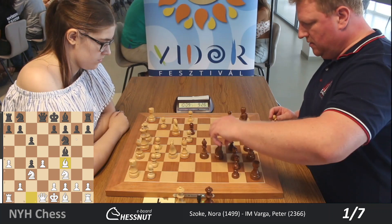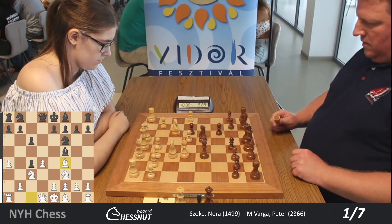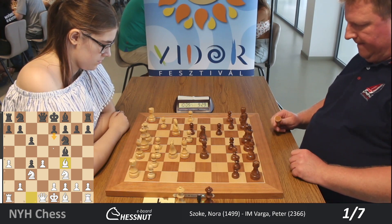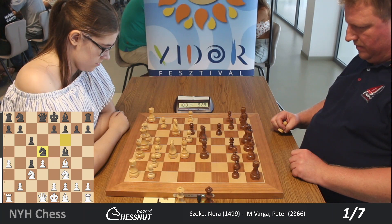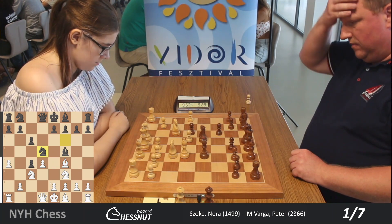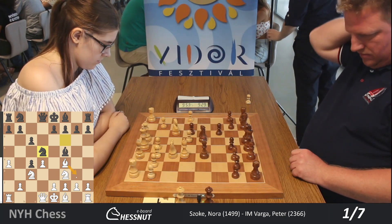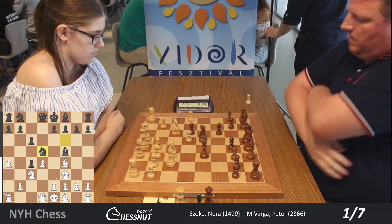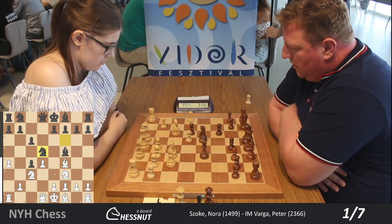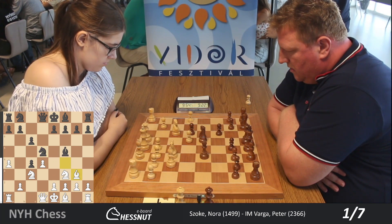Black is thinking. He plays 9d5 — maybe he was thinking whether to play e6 or 9d5. Now the bishop is hanging on f4. Maybe White should go back to g3, and she goes back to g3. The other option was maybe to take on d5.